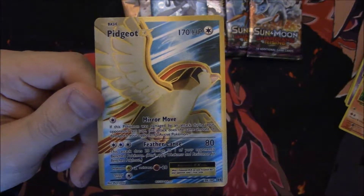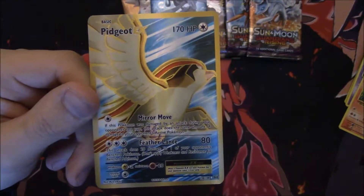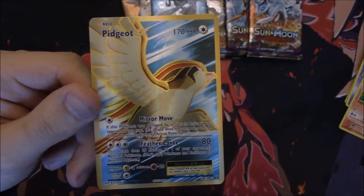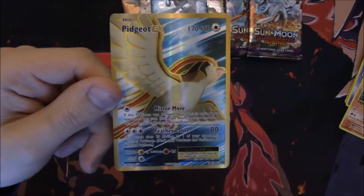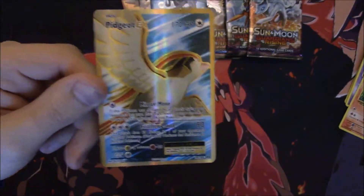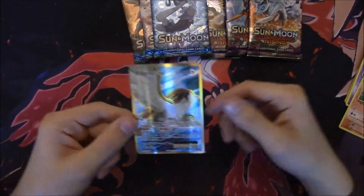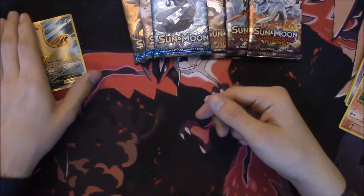Mirror Move: if this Pokémon was damaged by an attack during your opponent's last turn, this attack does the same amount of damage to your opponent's active Pokémon — one energy. So they hit you, and as long as they don't one-hit KO you — put a Fighting Fury Belt on it or something like that — you can do that same amount of damage to them and then heal yourself beforehand with a Max Potion. Sick.